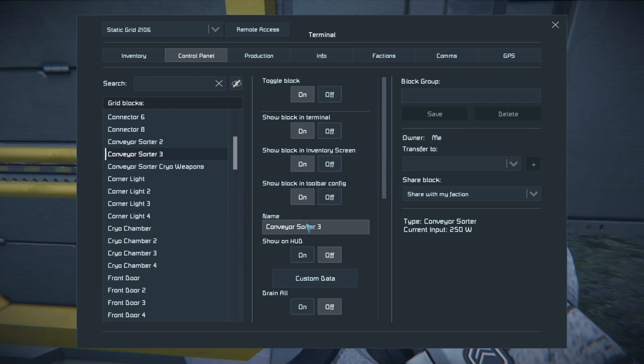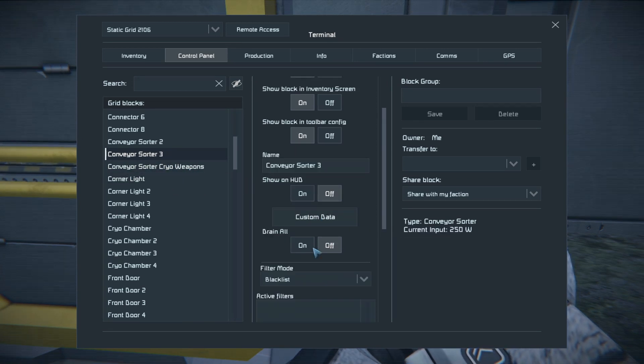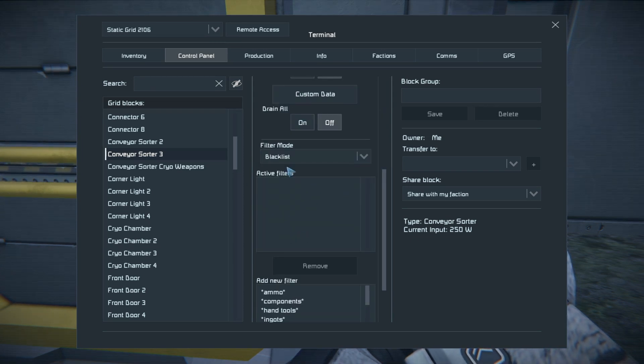The block is on, everything looks great. I highly suggest naming your sorters so you know which ones you're working on. There are two key functions: first is the Drain All function — extremely important, this will drain everything through the sorter. Then you can filter things. You can push everything through, or you can use two filtering modes: blacklist, which takes everything except the items you specify, and whitelist, which takes nothing except the items you specify.